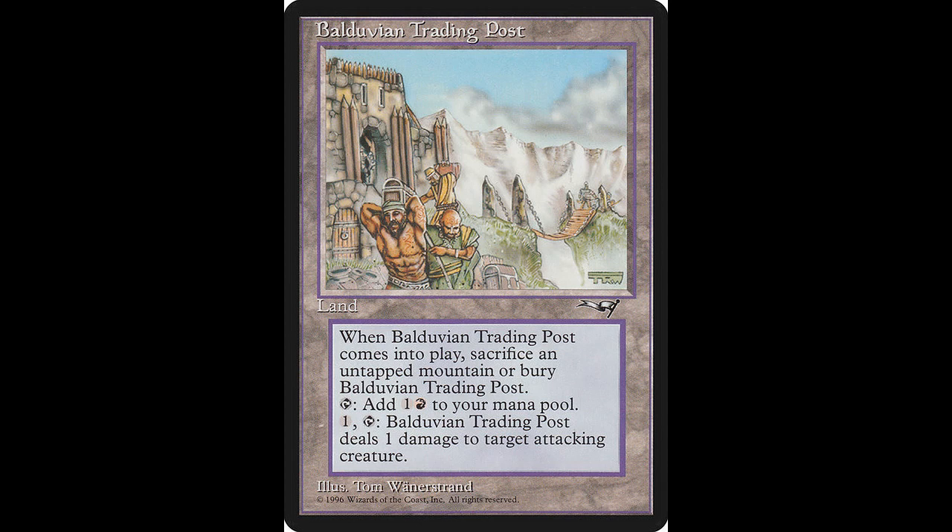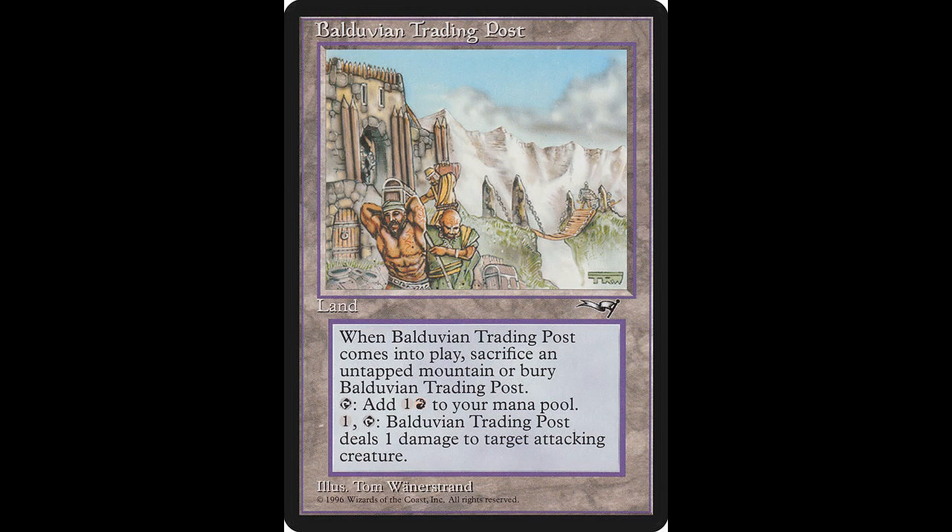Finally, we will end with lands. A land I like to play with is Balduvian Trading Post. If Balduvian Trading Post would enter the battlefield, sacrifice an untapped mountain instead. If you do, put Balduvian Trading Post onto the battlefield; if you don't, put it into its owner's graveyard. Tap: add one colorless and one red. Tap one: Balduvian Trading Post deals one damage to target attacking creature. Pretty cool. If you'd like to add this card to your deck — and I do recommend it — it's currently worth around $6, and it was not reprinted.